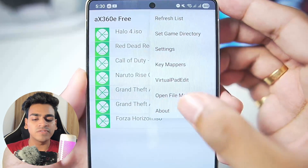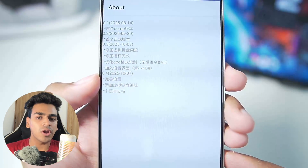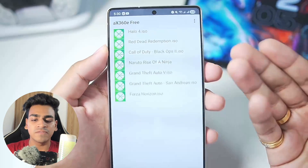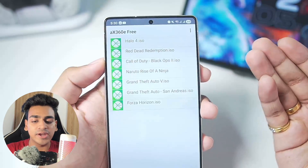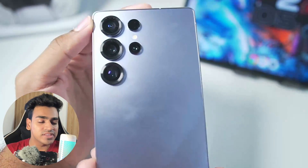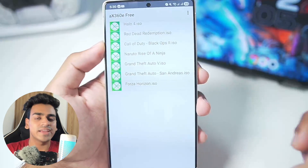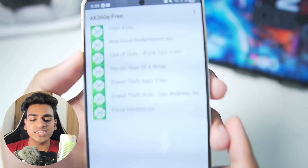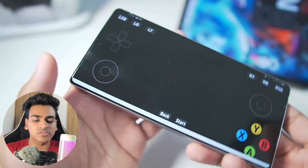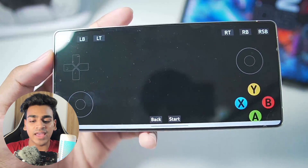This is going to be the gameplay test video of the AX360e version 0.4 update released this month on October 7th. I have seen a lot of YouTubers test this emulator but not with the games that I have added on my Android device. The device I'll be using is my Samsung Galaxy S25 Ultra with a Snapdragon 8 Elite Processor. If these games do work then this device can definitely handle it. Let's start with the first game which is going to be Halo 4.